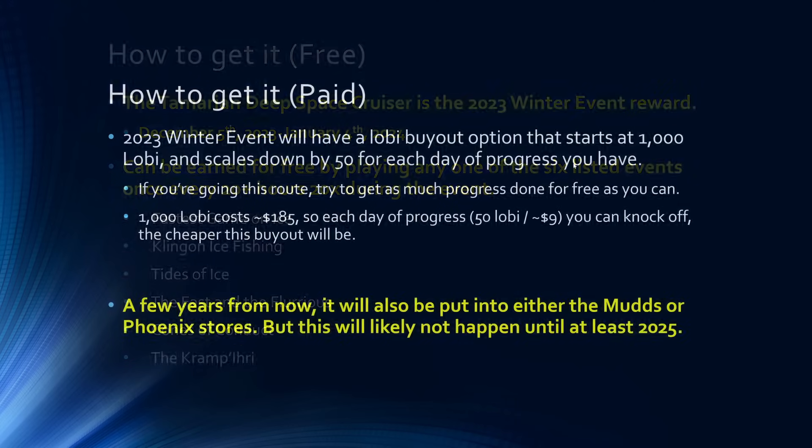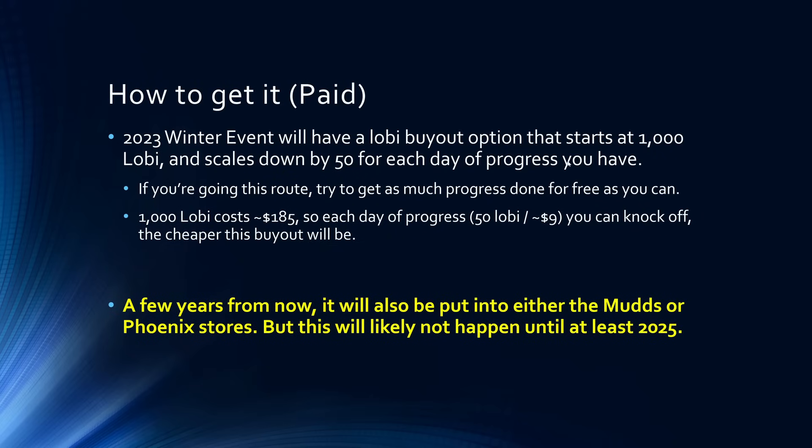If you don't want to go through and get it for free, there is going to be a buyout option costing 1,000 Lobi Crystals, but each day of participation knocks that down by 50 Lobi. As I said in a prior video, 1,000 Lobi Crystals is quite expensive — that's about $185 — so each day of progress will knock about $9 off the buyout cost. Try to get as many days of progress as you can before buying out. Long-term, it will be put into either the MUDs or Phoenix stores, but most likely not until at least 2025.